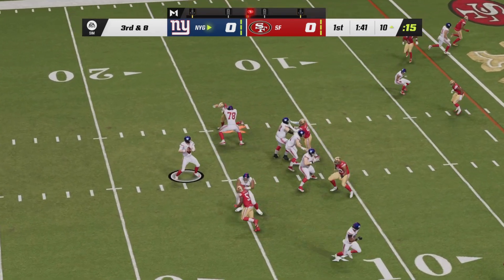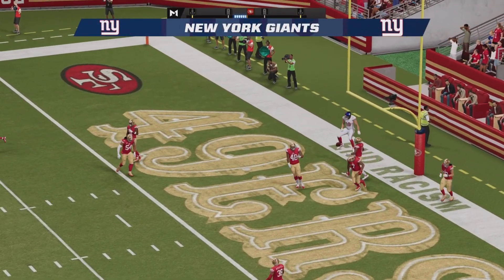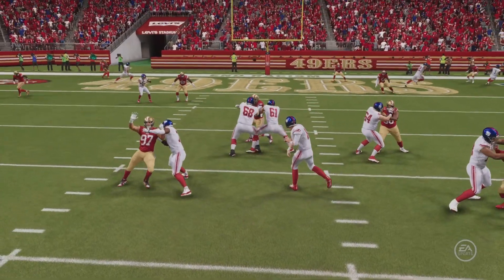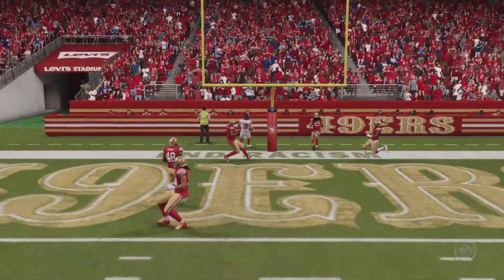The Niner faithful on their feet, trying to get their defense to get a stop. Jones going end zone, denies them that opportunity. And it's Isaiah Hodgins on the receiving end. They don't call him Danny Dimes for nothing — puts that one on a silver platter. You can hear the change rattling.